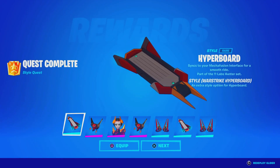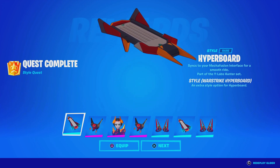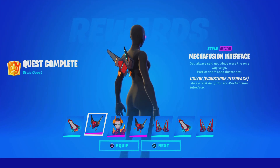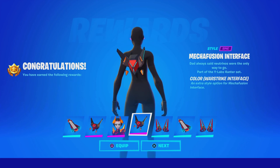Check this out — we've been leveling up. We just unlocked some styles for the previous Battle Pass skins. We got this glider, which is the Warstrike Hyperboard. We got the Warstrike Interface color back bling. Pretty surprising — I'm not rocking the defaults this time. Got the all-black superhero still before it gets patched next update. We got the color Warstrike Lexa style — looks sick.